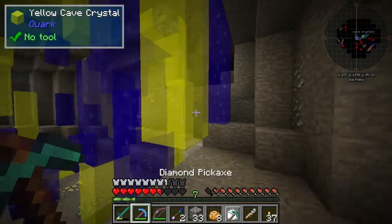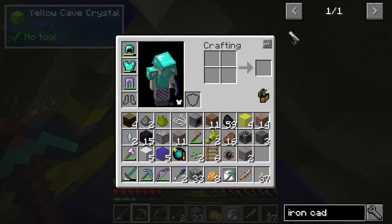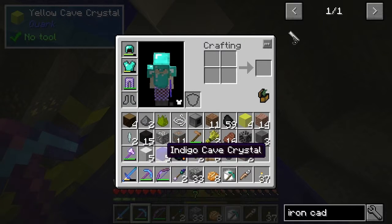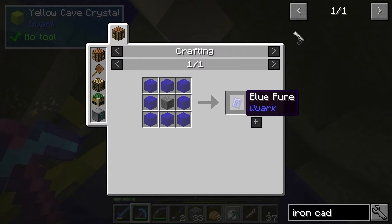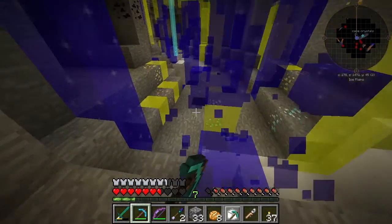There's loads of this yellow and blue cave crystal stuff. Now this can be used to make yellow runes, which don't do anything. Interesting — do the blue ones not do anything either? Doesn't look like it, but they probably will in an update maybe.